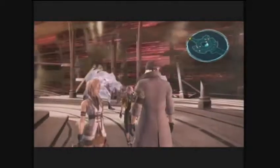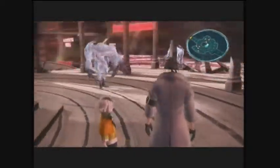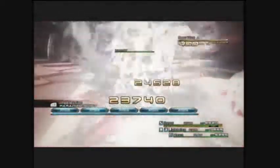If you get a preemptive strike on these guys, the fight goes quite a bit easier. It's hard enough outside with just one or two of them. They're pretty easy to get a preemptive on — just kind of run into their sides; they're pretty short-sighted. And off we go.